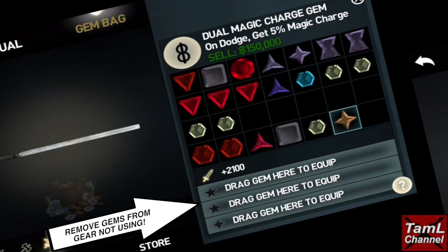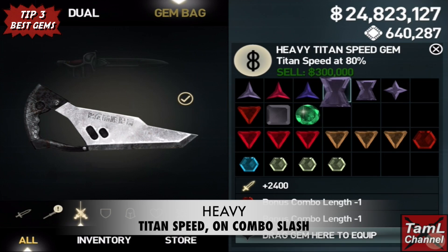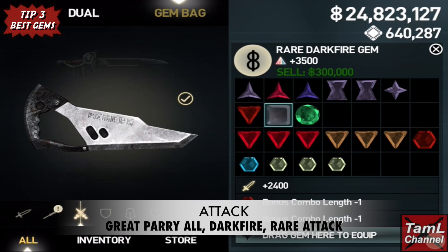Tip three is best gems to use. For light it's Titan speed, 5CC, and on-four-hit block all. For heavy it's Titan speed and on-combo slash. For dual it's Titan speed and for attack it's the great parry all gem, the dark fire, and your rare attack. And defense is rare shield and rare defense gem.